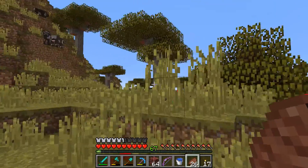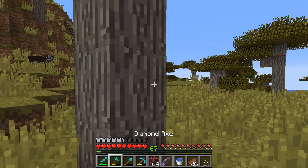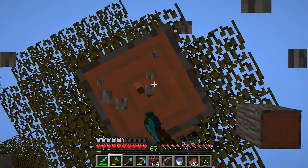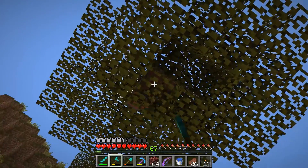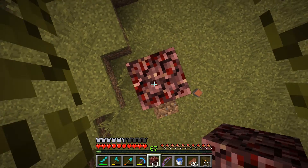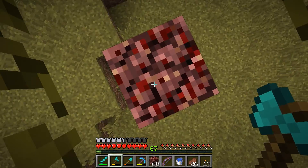The goal today is to start working on making a cactus farm, because I want to have cactus for the killing mechanism in the slime farm. We're not going to be tall enough to get up there, but we have some netherrack that'll get us up here.